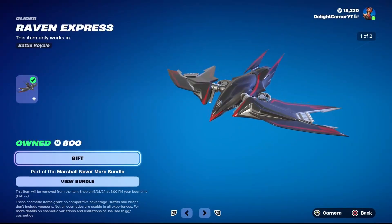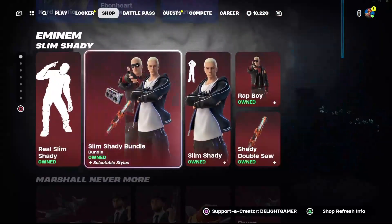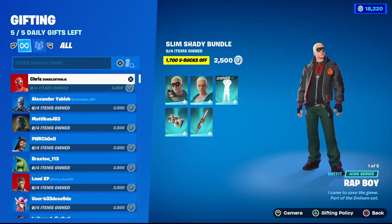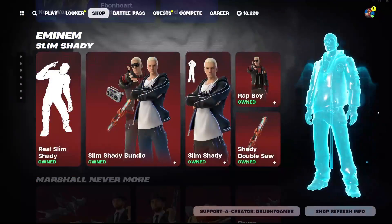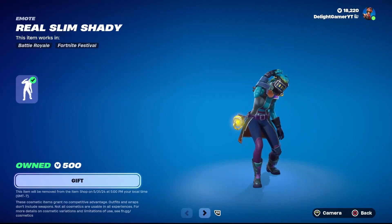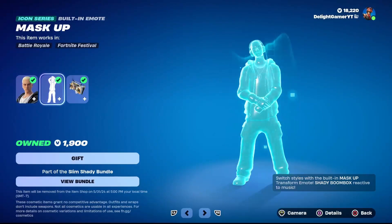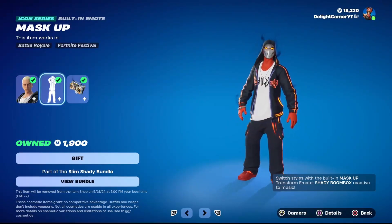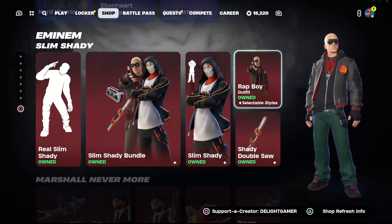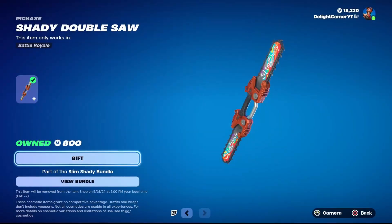Mom's Spaghetti back bling is 400 V-Bucks. The Ravenous Aggressive lighter is 800 V-Bucks. Acts About Me double pickaxes are 500 V-Bucks. Slim Shady goes for 2,500 V-Bucks for the whole entire bundle. The Real Slim Shady emote is 500 V-Bucks. The Slim Shady outfit is 1,900 V-Bucks — it has a built-in emote with Mask Up. You also have the Shady Boom Box included, and Rap Boy as an individual skin for 1,500 V-Bucks.